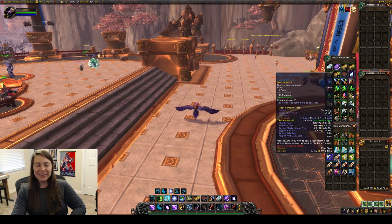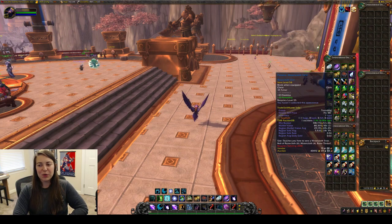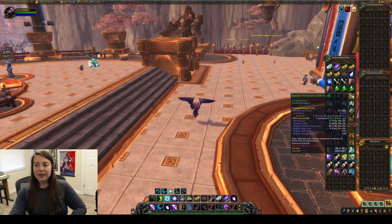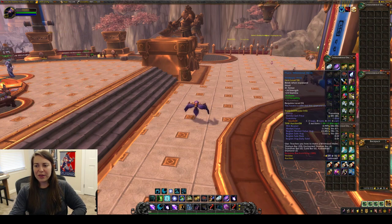I received one Pattern Mooncloth Vest, 29k region market. I received one Recipe Potion of Petrification, 18k. Recipe Transmute Earth to Life, 45k region — it is 17k on my server right now, so I'm going to probably hold on to that. And same with this one right here, Plans White Soul Helm. It is 44k region market and only 5k on my server currently, so I'm definitely going to hold on to that and hope the price goes up. There are only two auctions up currently, so I'm not entirely sure why someone decided to bring it down that low.